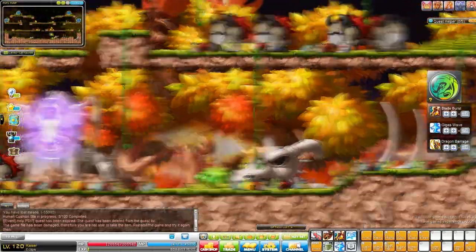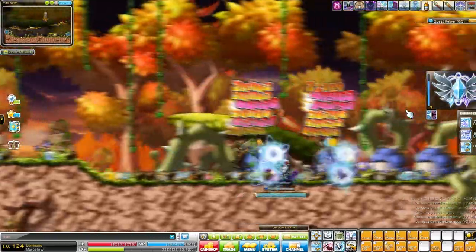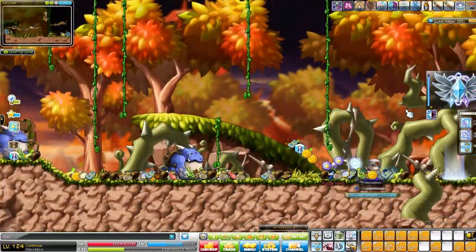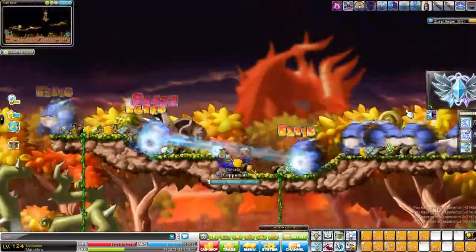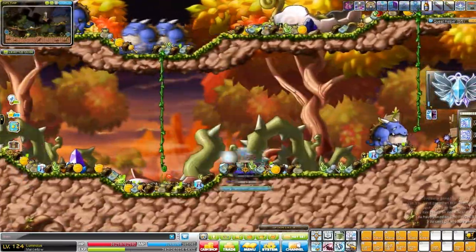You can gather 20 coins a day, and if you do that for, let's say, three days on three characters, that means you've already collected 180 red coins — that's three pieces of equipment. That way you can usually gather your equipment and get your set effect as quickly as possible.